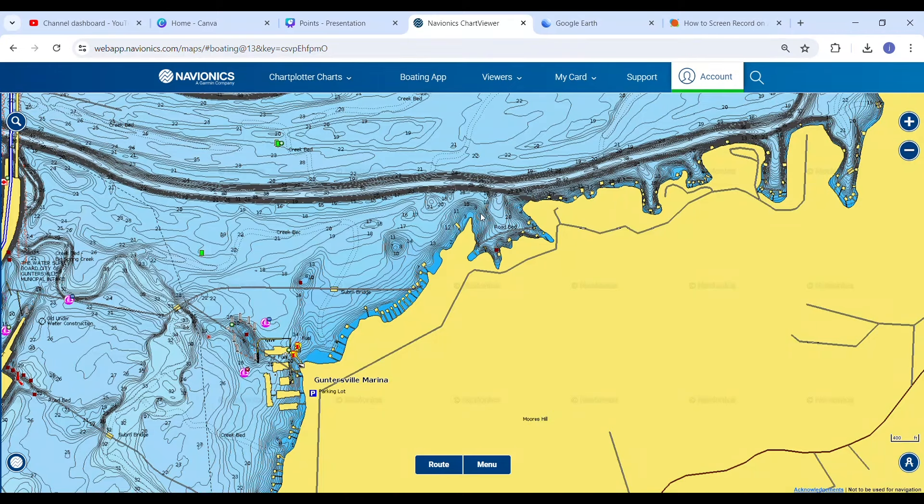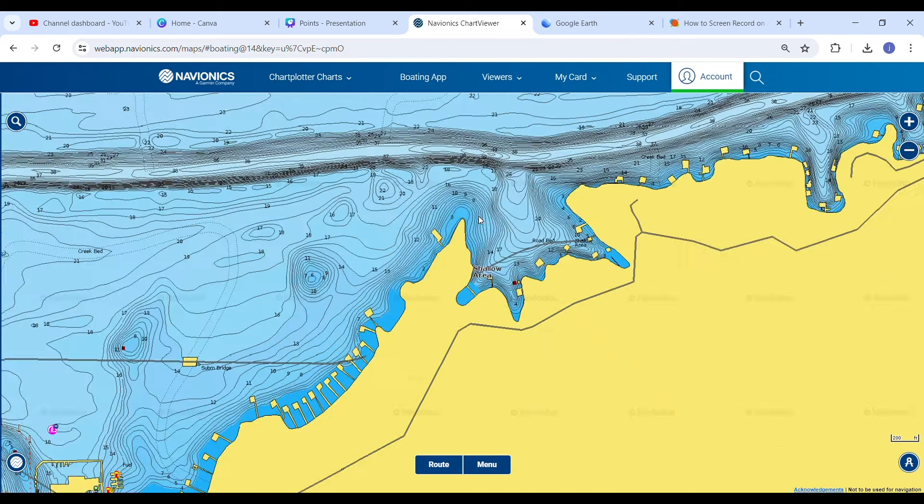Fish don't always set up on the tip of points. A lot of people pull up on the very tips, make a few casts, pitch the tips, and then leave. What I like to focus on is the sides of those points. That seems to be where I have the best luck because those fish set up there — there's less pressure, but they still get almost the exact same reward for setting up on the edge instead of the tip.